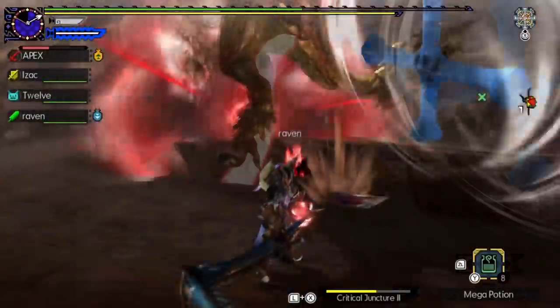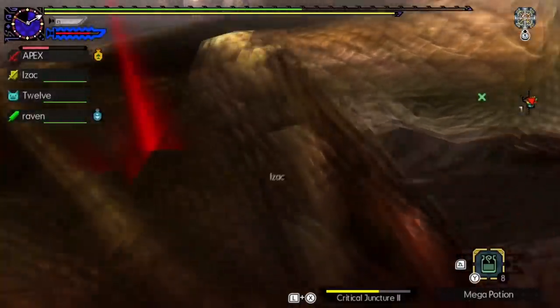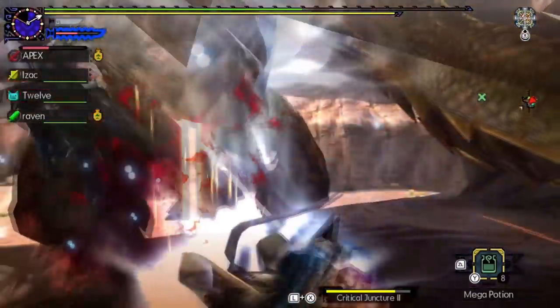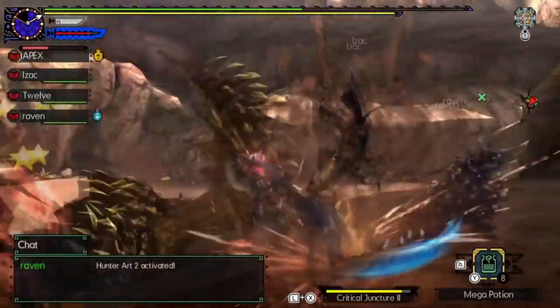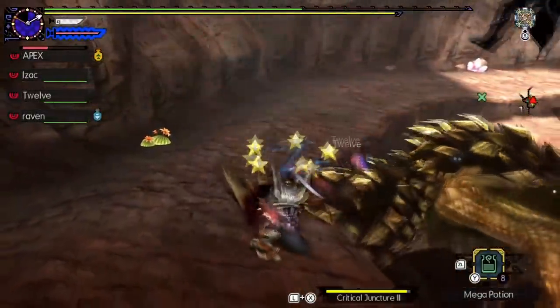How does it work? Basically, every time you sheath your weapon and land a draw attack, you deal impact damage. What makes this set work so well is the fact that Valor Style allows you to not only sheath your weapon very quickly, but the sheath into guard point counts as a draw attack as well, allowing you to deal impact damage fairly quickly.